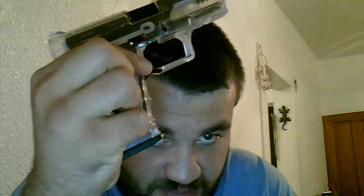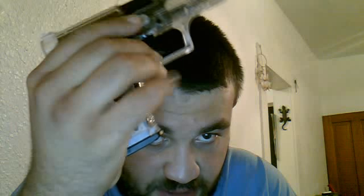The BB injection button is right here. It works like this — I'll try to do it so you can see it. You press down right here on the trigger wall, press down and the mag will come out. It is a weighted mag.